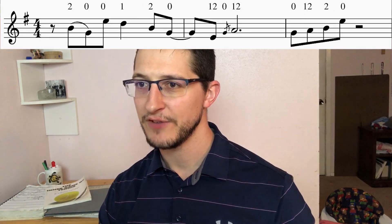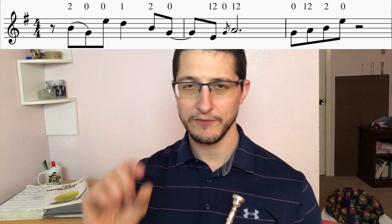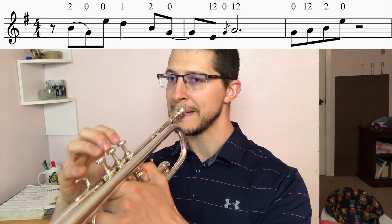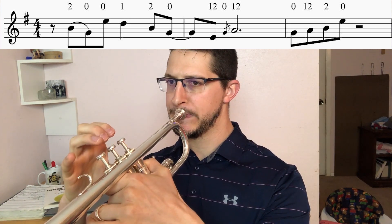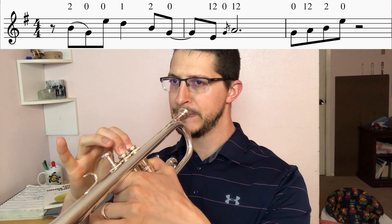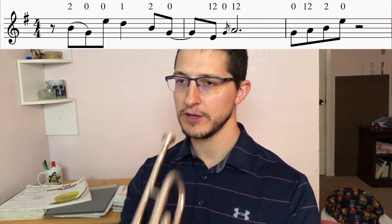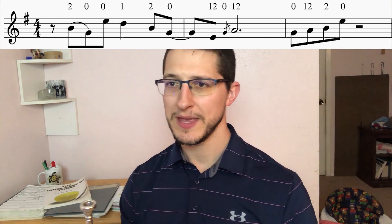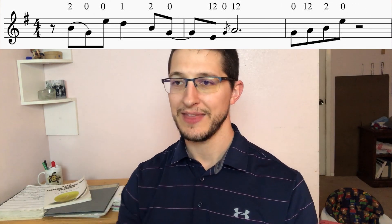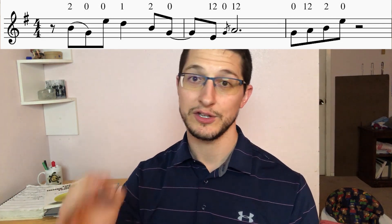Now the next part is very similar to what we did at the beginning. The only difference is we have a grace note. A grace note is a note that you play very, very quickly before the note you're going to. And that's the only difference between the first part and those two measures. At the end of the phrase, you're going to find it's the same thing they did at the beginning, so we're just repeating ourselves at this point. Make sure you're coming in on the upbeat of one. That same phrase repeats itself later on in the song — same fingering, same rule, you just add the grace note.